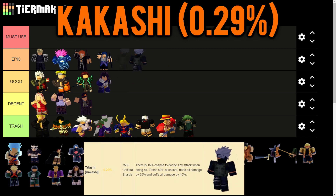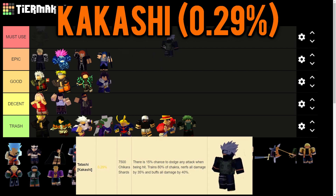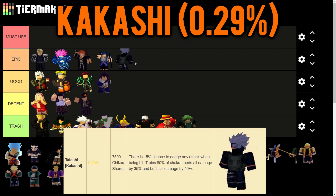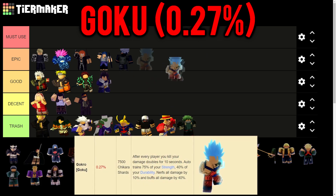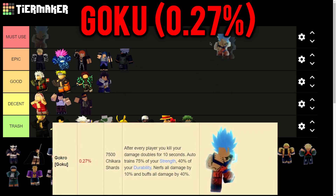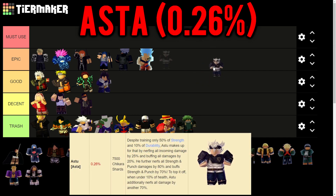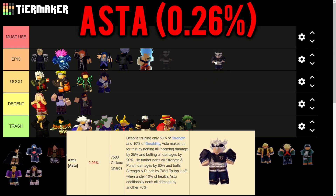Kakashi also trains 80% chakra like Sasuke, but has a secret ability: a 15% chance to dodge any attack when being hit. He further nerfs all incoming damage by 35% and buffs all damage by 40% - a pretty good champion. Then Goku trains 75% strength and 40% durability, and after every player kill your damage doubles for 10 seconds, nerfs all incoming damage by 10%, and buffs all damage by 40% - a really good champion as well.